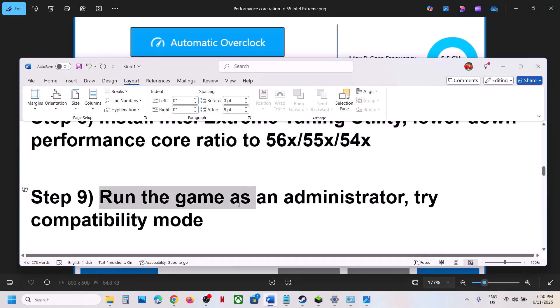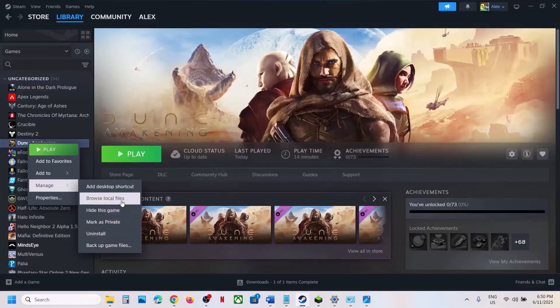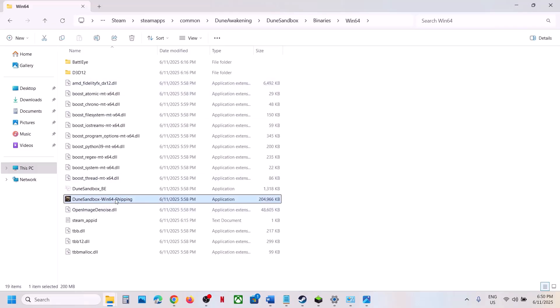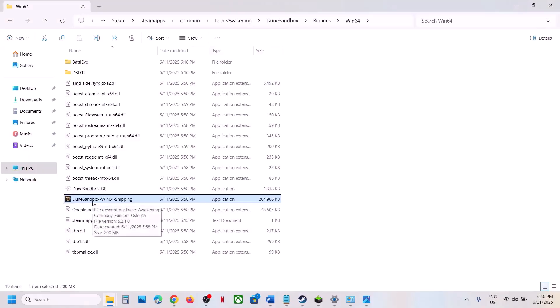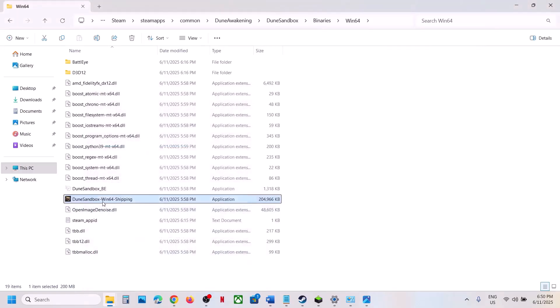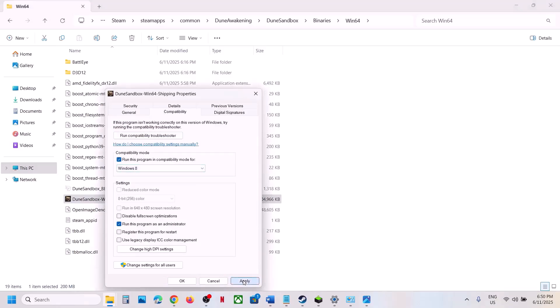The next step is to run the game as an administrator from the game installation folder. Right-click on the game, select Manage, click Browse Local Files, open Binaries, then Win64, and double-click to launch the game from there instead of from Steam. If that does not work, right-click the EXE, go to Properties, go to the Compatibility tab, put a check on 'Run this program as an administrator,' click Apply, then OK. If still not working, try selecting Windows 8 compatibility mode — hit Apply, click OK, and launch the game.